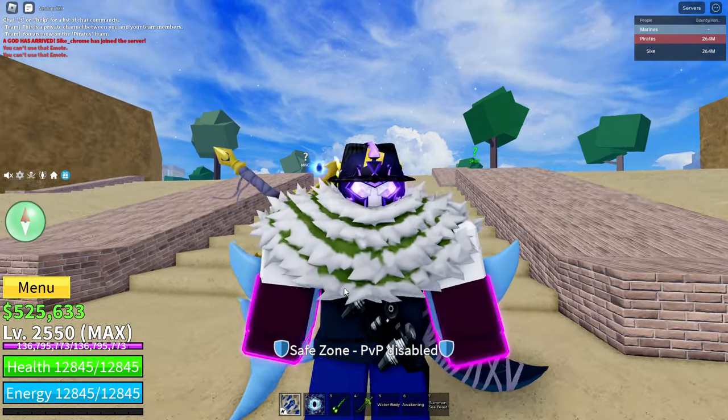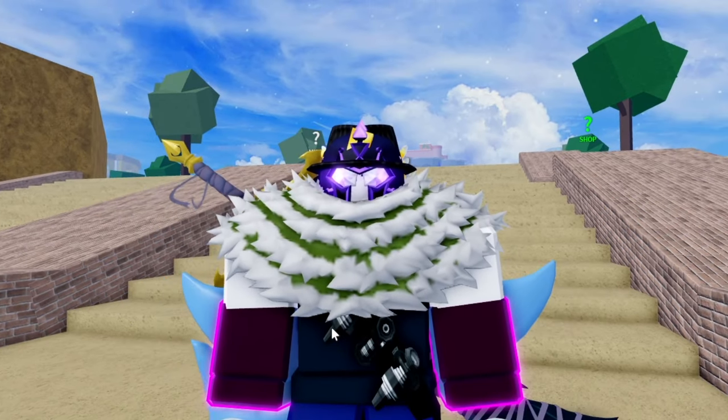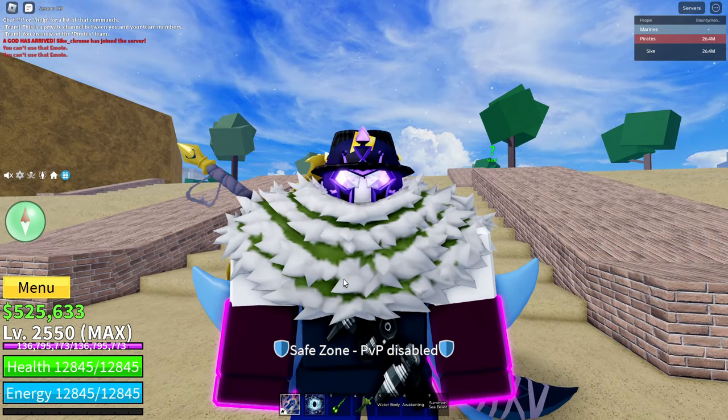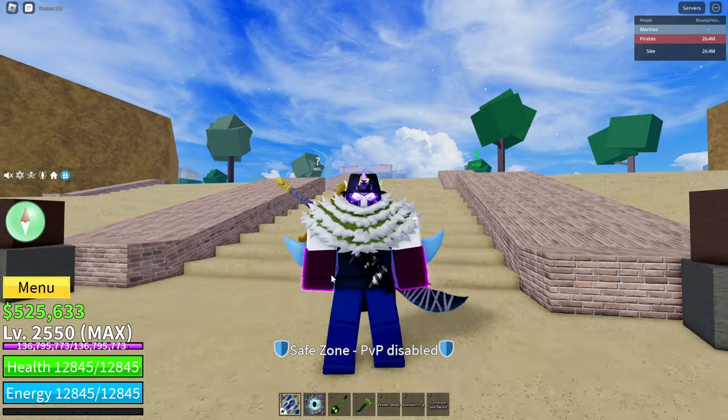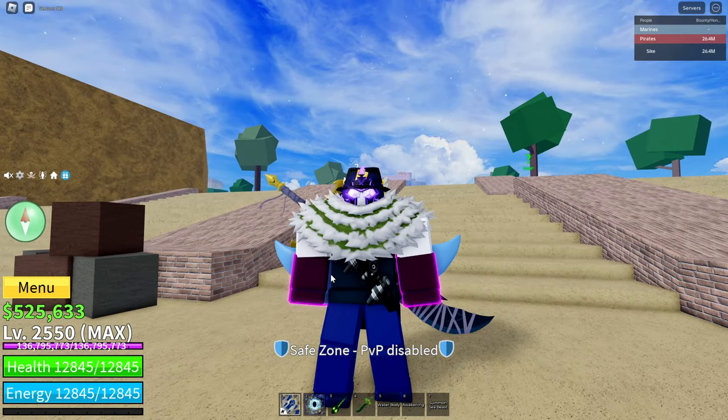The first step is to head over to the graveyard where the cursed ship is. The reason we need level 1000 is to be able to get inside the ship — otherwise it won't let you inside at all. If you do manage to get inside while under level 1000, it still won't work for you, so don't even bother until you are that level.